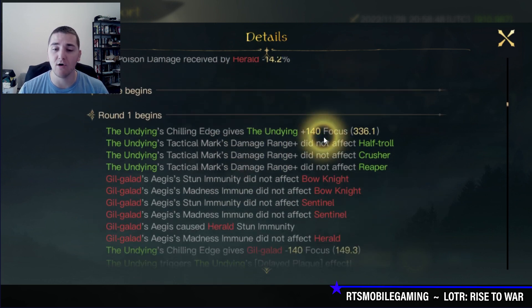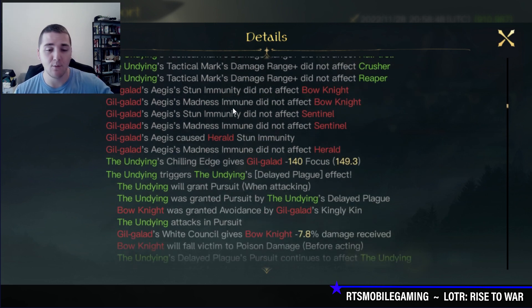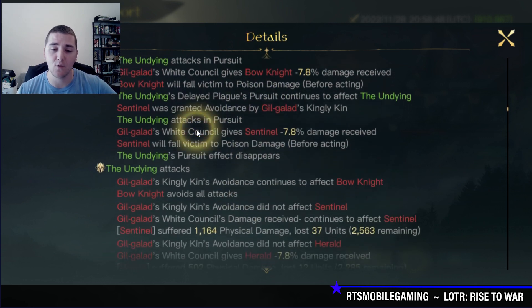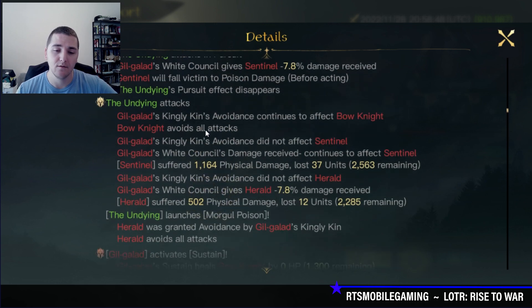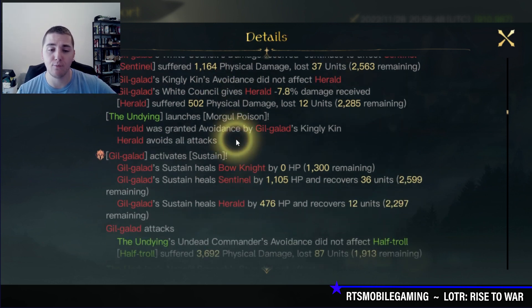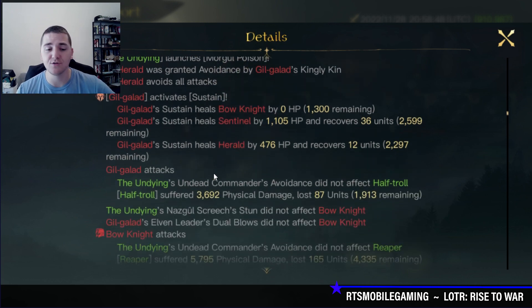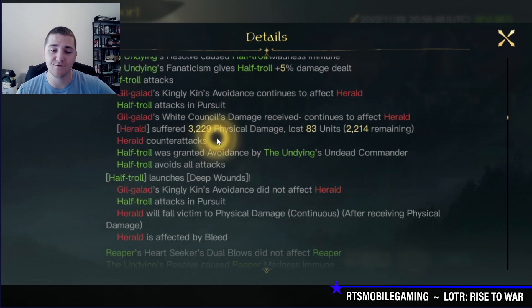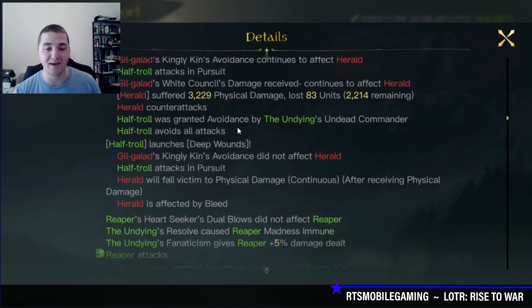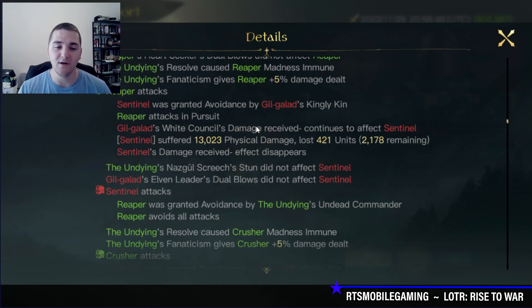Here in Round 1, I'm sucking away 140 focus from Gil-Galad. We've got a fantastic Delayed Plague triggering White Council, and an Attack triggering White Council. The Undying's Auto-Attack is hitting 2 out of 3 targets with Splash damage, though Morgul Poison is being dodged since the Undying doesn't gain the Pursuit buff. The Half Trolls hit for 32-29, being mitigated by White Council. My own avoidance is coming into effect — he's dodging 70% of attacks received, and I'm dodging 60% of physical damage received. It's really a battle of the avoidance builds, which is pretty funny.